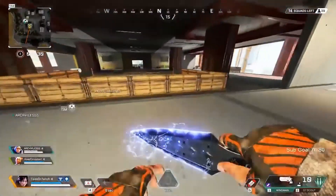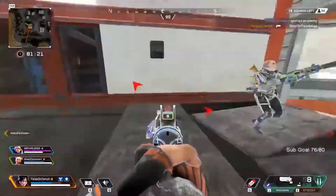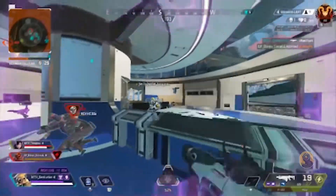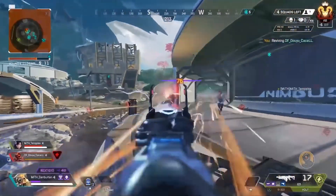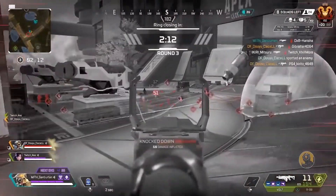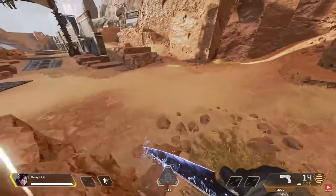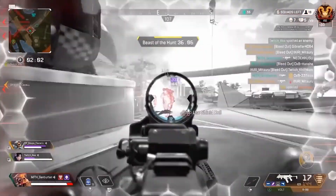Starting off with tip number one is a highly sought after movement technique that most controller players do not know how to do: zipzagging. Zipzagging is a zipline technique used by many of the top pros — you see movement gods like Fade and Lyric do it, who are high-sensitivity mouse and keyboard players, which leads a lot of controller players to think it's not possible. The key to zipzagging on controller is holding your interact button the entire time. This removes the timing aspect of pressing interact and jump one after the other. All you have to do is hold down interact, rotate your camera as quickly as you can, and spam jump. Just make sure you are holding down your interact button the entire time.